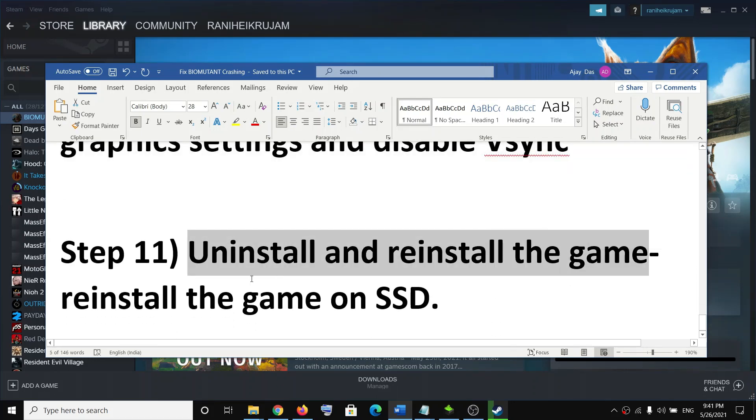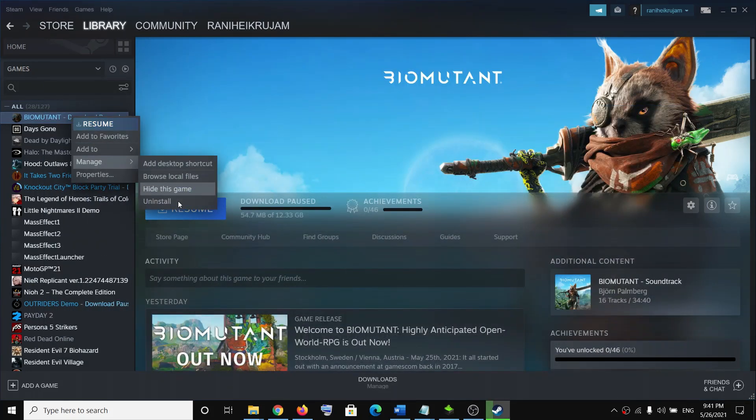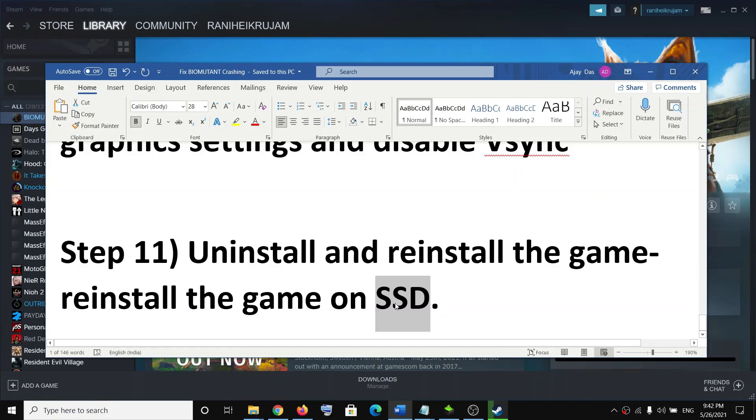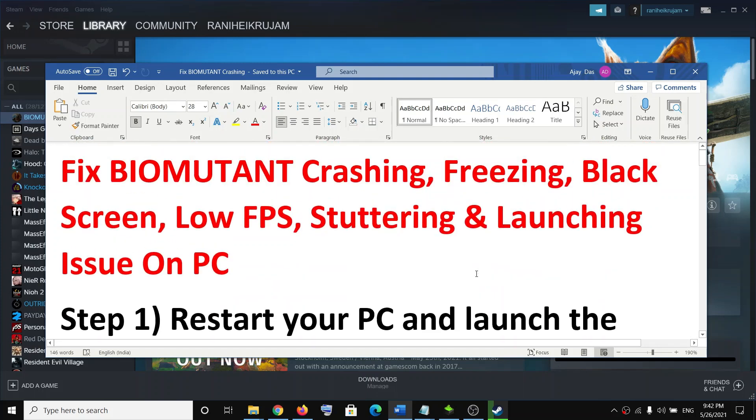If nothing is working, uninstall and reinstall the game. In Steam, right-click on Bio Mutant, click Manage, then click Uninstall. Once uninstalled, delete any remaining game folders from the installation directory. You can also delete the save game files, though this will lose all game progress. After uninstalling, restart your computer and reinstall the game — preferably on an SSD to improve performance. One of these steps should definitely help get the game running. Thank you for your time — please like this video and subscribe to my channel.